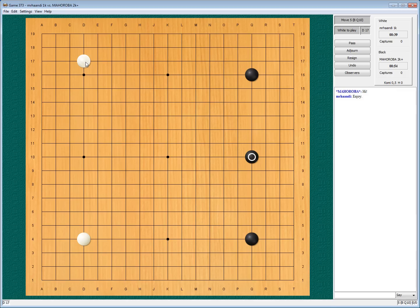So let's see — I want to approach the Sanrensei. Do I do it from the bottom or from the top? On the top I have a low stone, so expanding from it — it's still semi-Kobayashi. Maybe then I can approach from the bottom, and also from the top.